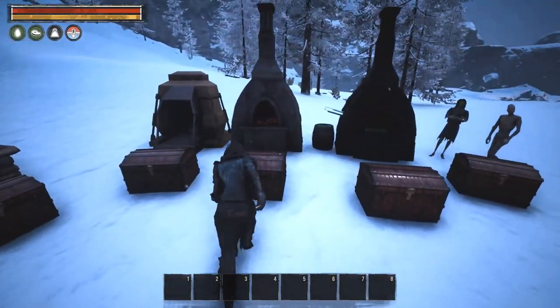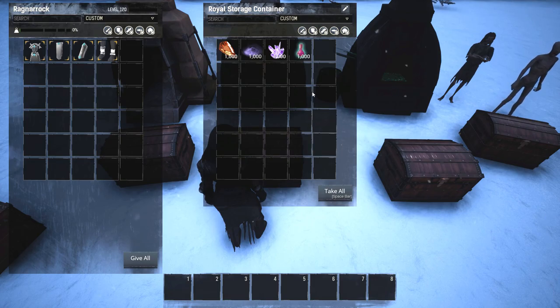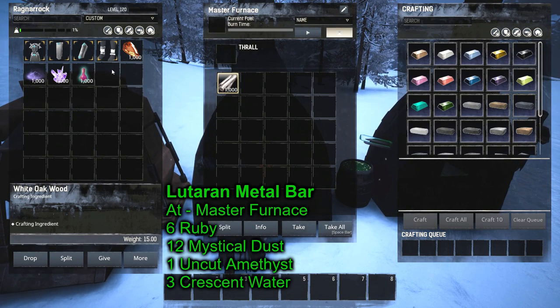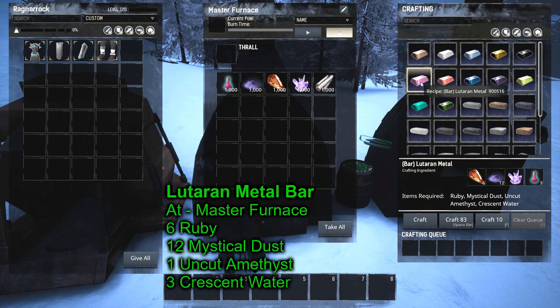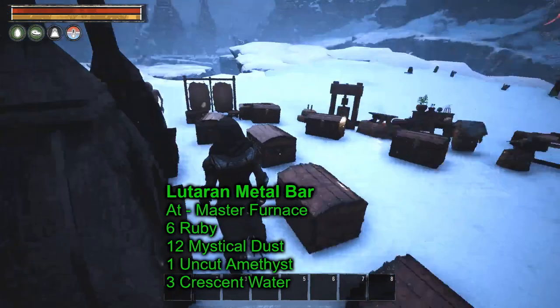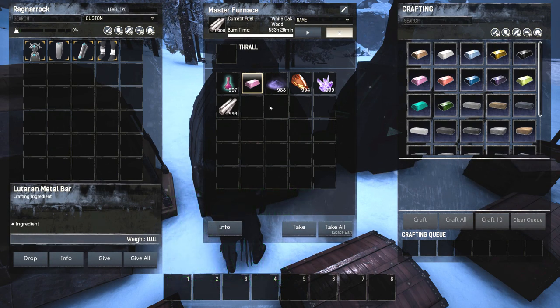Next we need a Luteran metal bar, made at the master furnace — the first Age of Calamitous furnace. I'm using white oak wood as fuel, which for Age of Calamitous is about ten times better than oil. The Luteran bar takes six ruby, twelve mystical dust, one uncut amethyst, and three crescent water. Craft it and there's your one Luteran bar.